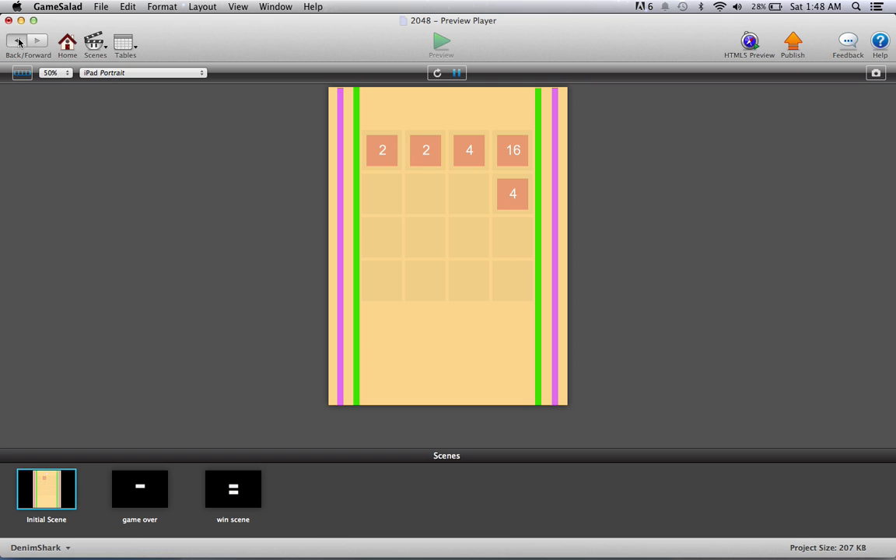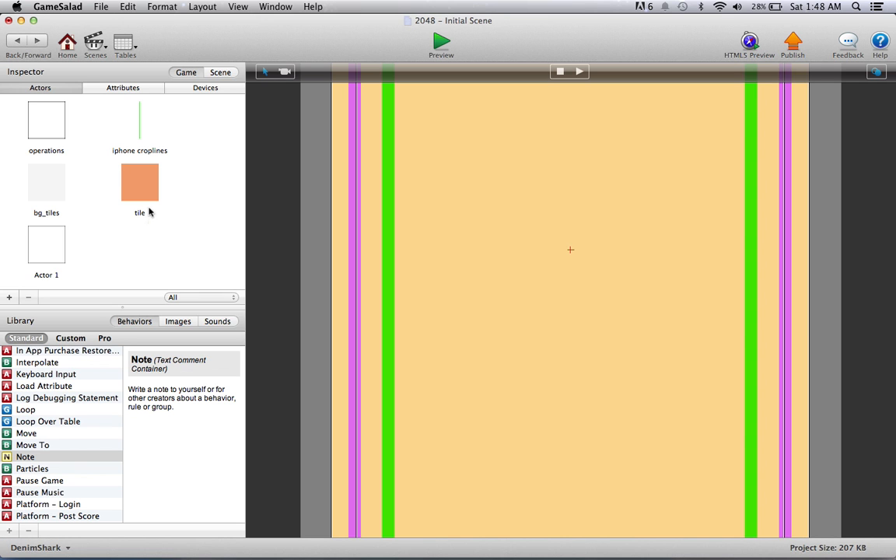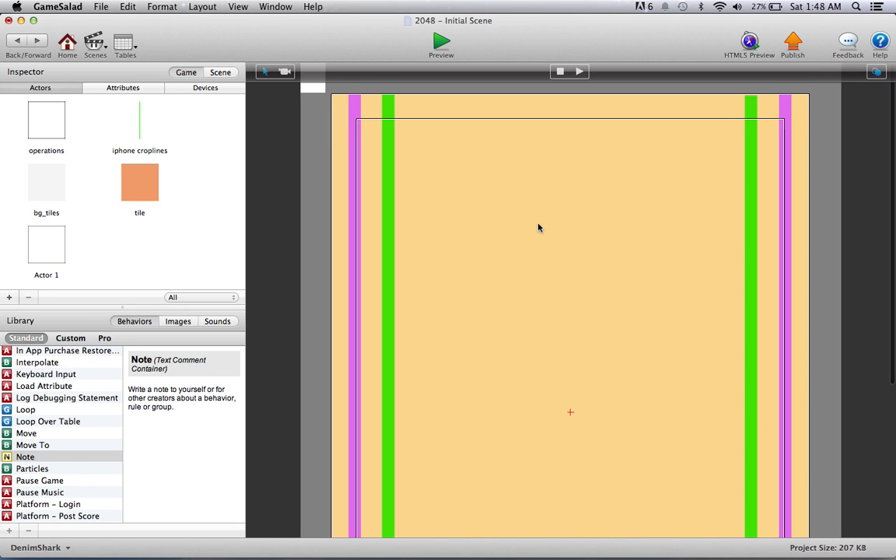I'll show you the code now. I've tried to comment as much as I could. Basically you have three actors: the tile, the background tile, and the operations. This actor here is just for the buttons on the two scenes — they just unpause the game. These iPhone crop lines don't have any rules; they're just there to show you where to place your scenes or buttons so they fit on all devices.